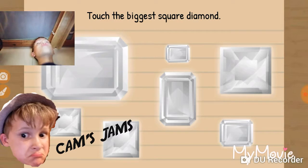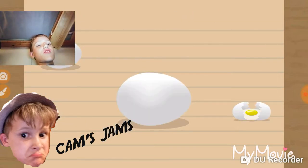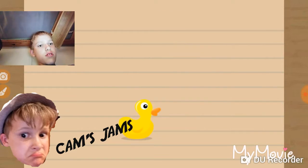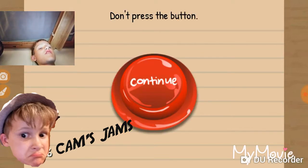Touch the biggest diamond. The square diamond. Smallest to largest. That's where I saw it. Don't press the button. You can just press this up.